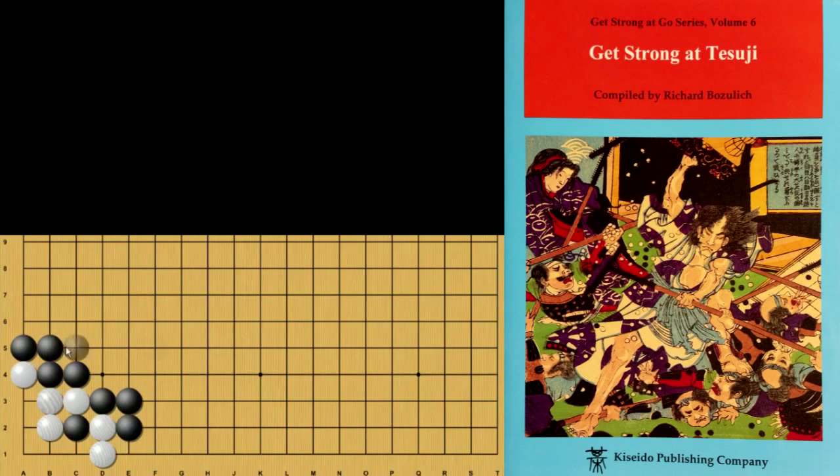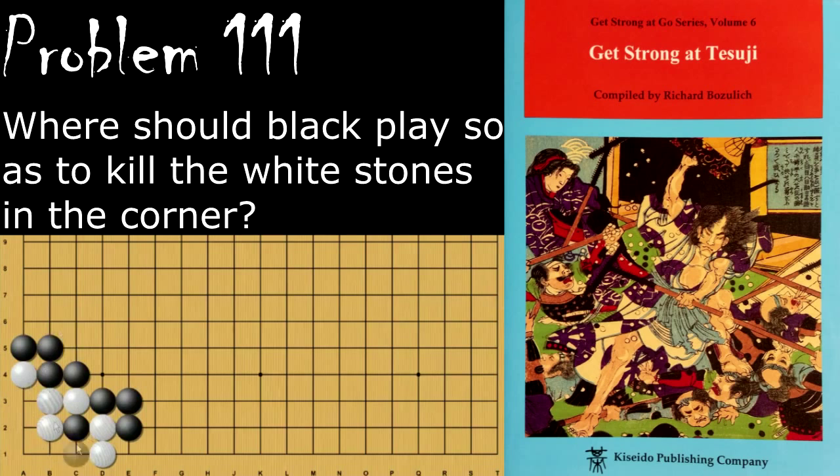Moving on to problem number 111. Black is looking to kill all of these White stones in the corner. Black's move is to go here, and this will end up killing the group. White cannot play here, because it would be self-atari. And even if White captures this, Black can cut here. These stones only have one eye and they will die.